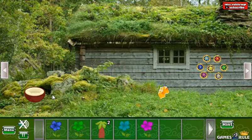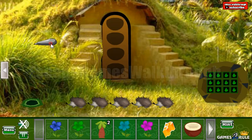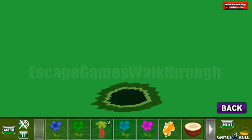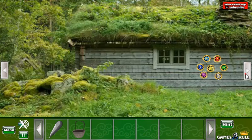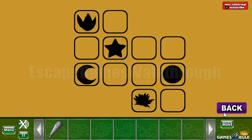Let's take another item here and go to the right. Let's take this sharp stone here. Also we can use this bucket. Here is the bucket, so we can use it here to get the hint with the pattern.